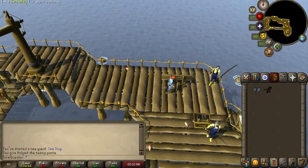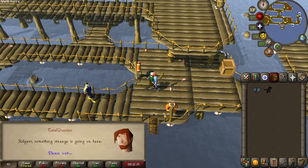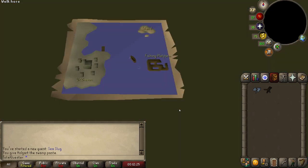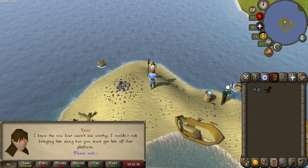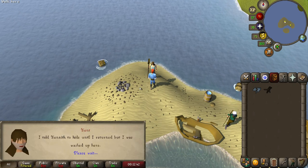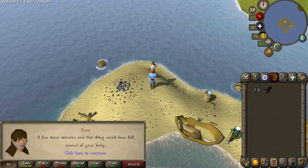Now head back to the ladder and go down, before running south and talking to Holgart, who will then sail you to a small island. Once you arrive, chat with Kent who is living his best life there — well, maybe just a life — but after some dialogue, this will trigger a small moment where he removes a sea slug from you.